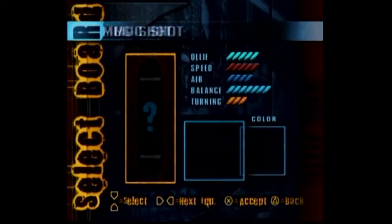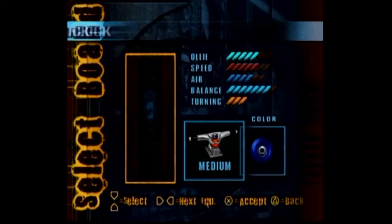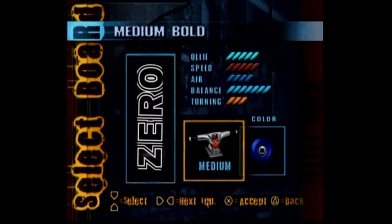Forgot about all this stuff. So the other boards give you better stats — you got to unlock those later. I'm going to go with that. Medium trucks. And this is all inconsequential, but we'll go with the blue wheels. And then, where it all begins.